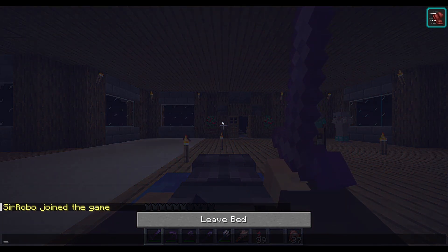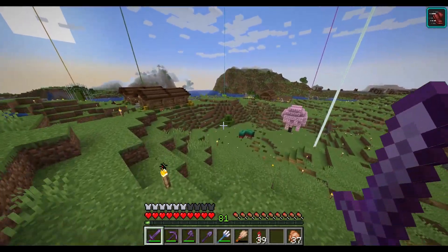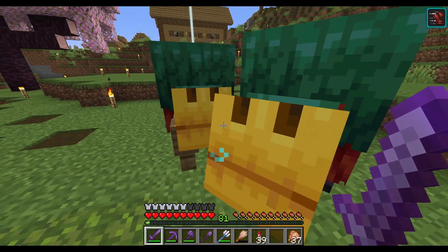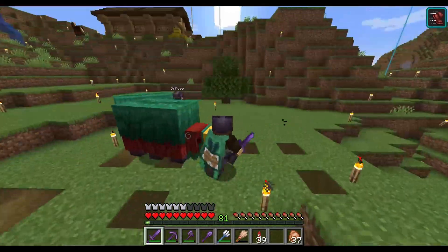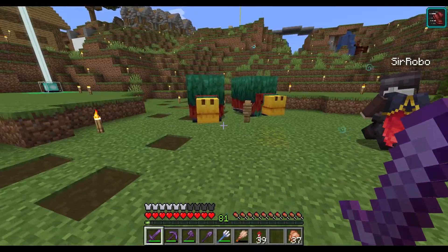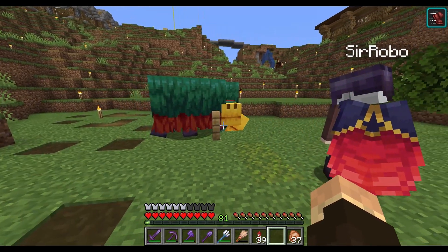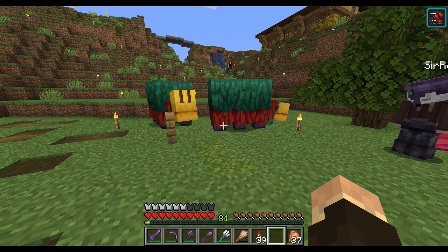We're going to check out the sniffers, chat, and figure out what we're doing today — hopefully they do that thing they were doing. They make weird noises and they sniff. They are huge — taller than we are. It's following me! Let's figure out what we're doing today. Should we set them free for a second? They're going, and it's sniffing! It has big ears — they dig up the new seeds.